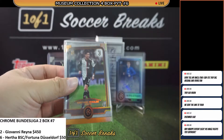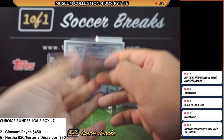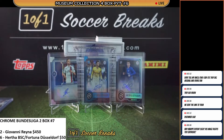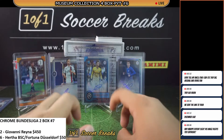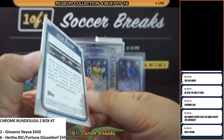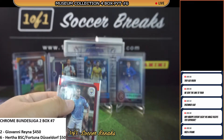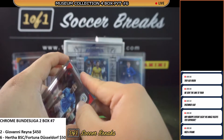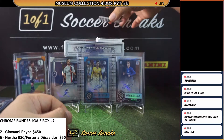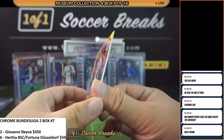We improved from the base to the bronze. Next one is going to be the blue, then the gold, and lastly the one-of-one. We're going to improve slowly. Congratulations on the Ronaldo — let's put him on the wall. We got a red parallel for Man City: Kyle Walker, 4 of 25. How is that possible? And we got a gold Juan Bernat for PSG.